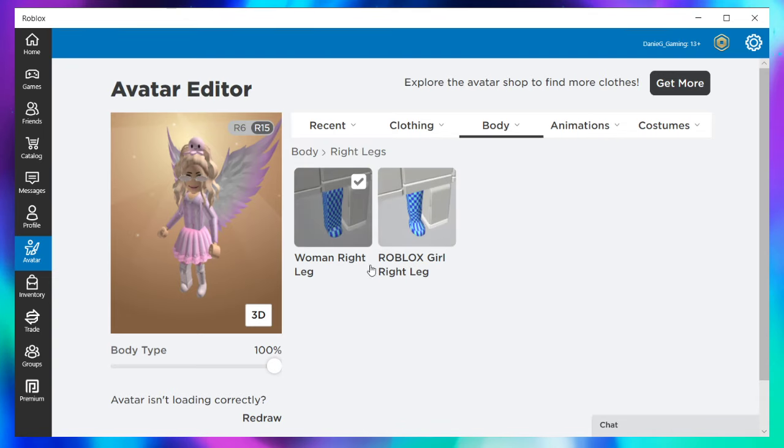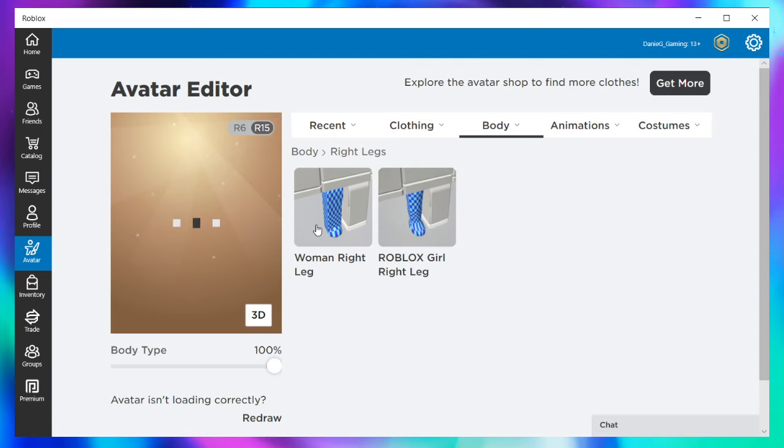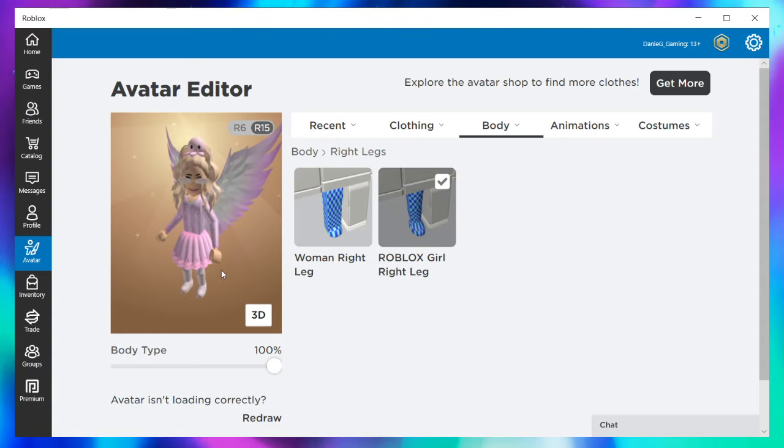So we're going to go over to the right leg and change that too. For some reason, every time I've tested this, that leg just does not want to — there we go. Now it looks good. We've got both legs done, and that's the first step.